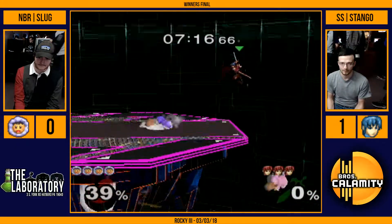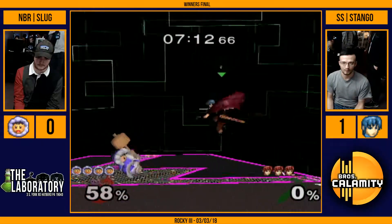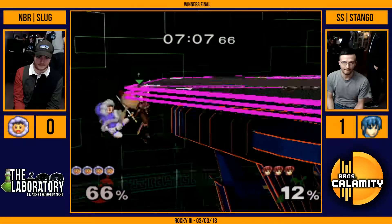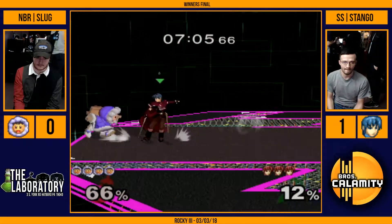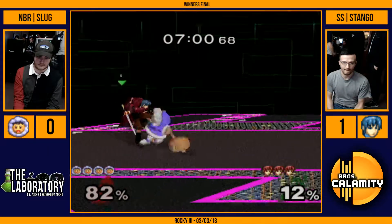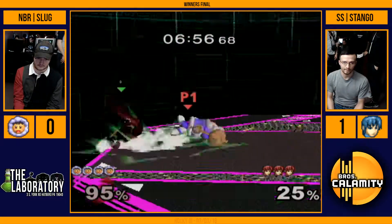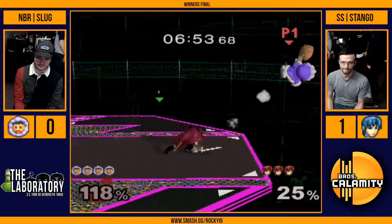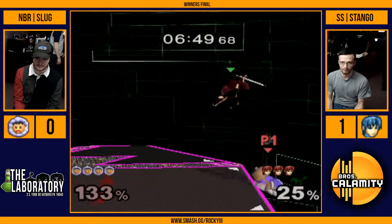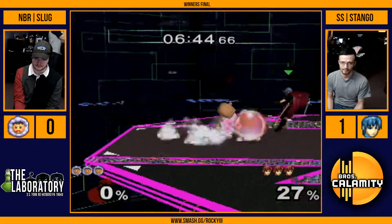And there's the forward air — that forward air is pretty good. You sort of drift right at them. I guess you can react to their wave dash in with a forward air early, or you can wait and do a spaced one on their shield, which will either hit them or be safe. It's a couple pixels away. He gets him with the Marth classic — the Ultima Scout classic. There's nowhere else he can go, nowhere to go but down.